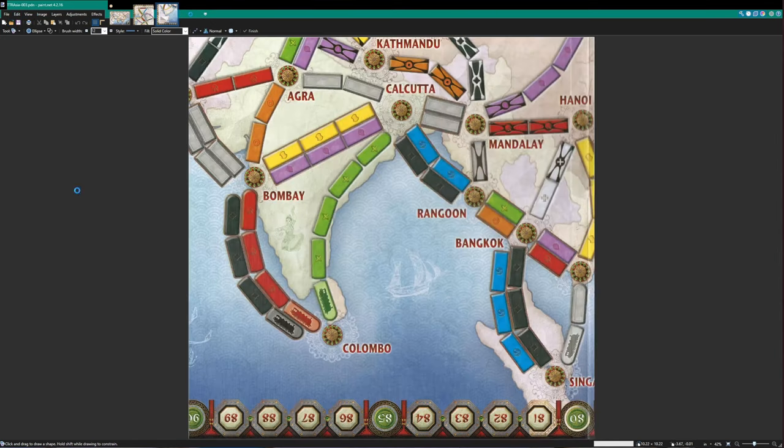The one creased section, which is over on the right side, is actually on the board itself. So if you had the board and looked at it, you'd see the same creased section. It's just a mistake in the way the board was made.